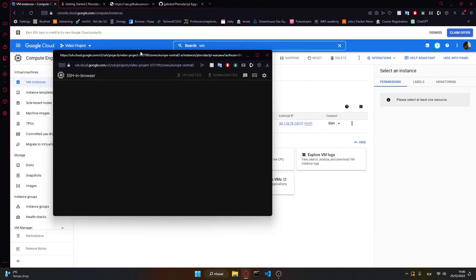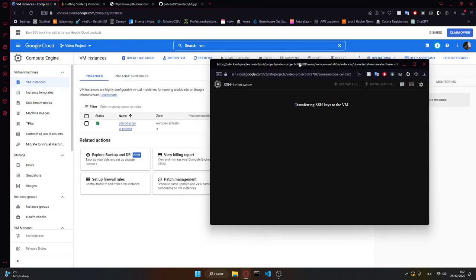We're going to SSH into it — just here is Connect, you press SSH and wait until it connects. This is the case where you would normally have to use PuTTY, but in this case you don't because Google Cloud handles it this way.